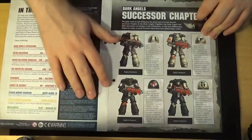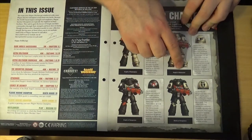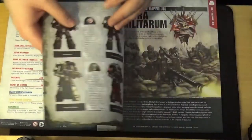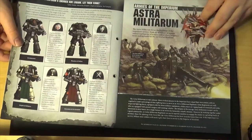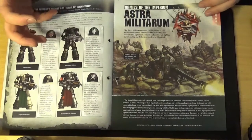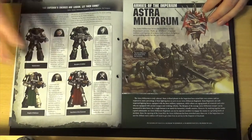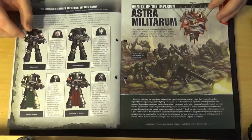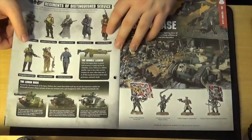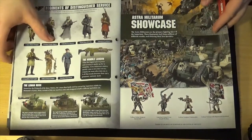So issue 69 is talking about the Dark Angel successor chapters — you've got the Angels of Redemption, Angels of Absolution, Angels of Vengeance, and the Blades of Vengeance, and more on the other page. Basically when the Legions broke down they were broken down into successor chapters, and they still owe allegiance to the Dark Angels but are mostly independent. Then talking about Astra Militarum and the Leontines, which are the basic human fighting force in the galaxy. As you can see there are quite a lot of uniforms because the galaxy is quite vast.